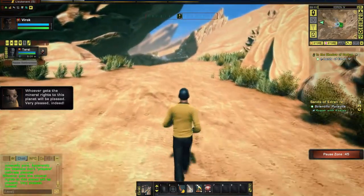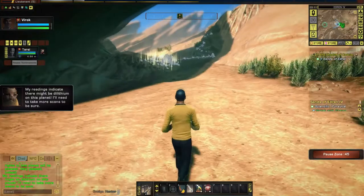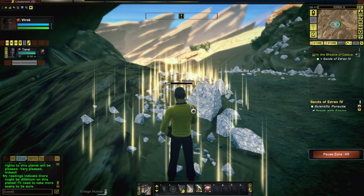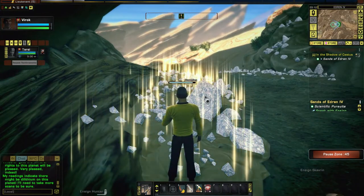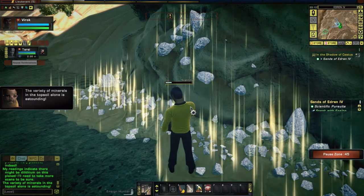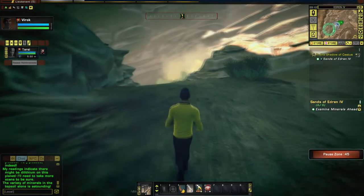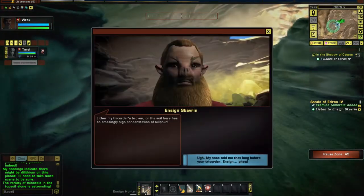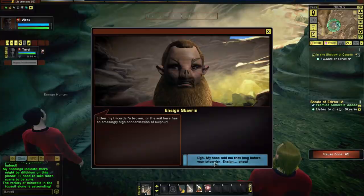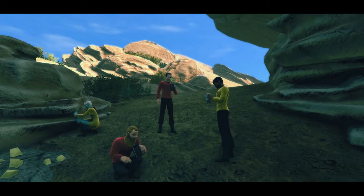'My readings indicate there might be dilithium.' Dilithium — now you're talking! Take more scans to be sure. After seeing that, the Gorn appear. 'The variety of minerals in the topsoil alone is astounding.' There's a bigger circle up ahead. 'Sulfur?' 'Yeah, my nose told me that long before your tricorder.' I guess sulfur is important, but I don't want any part of it.